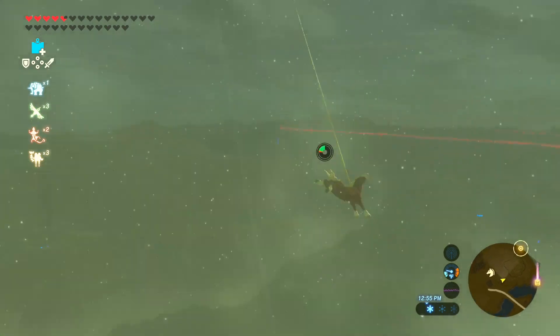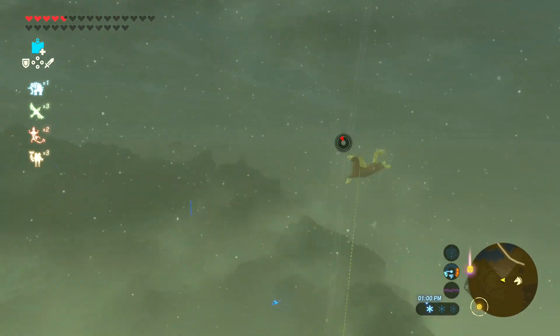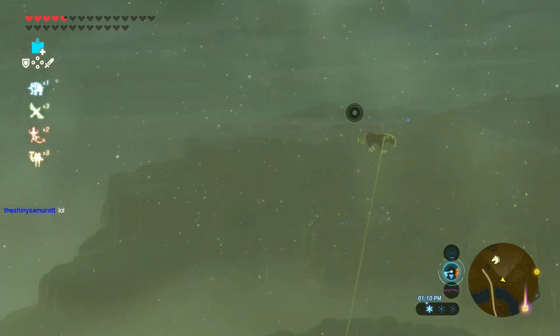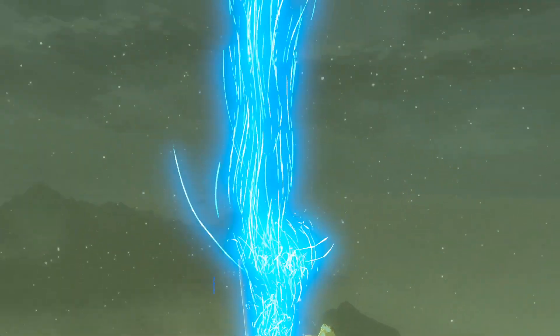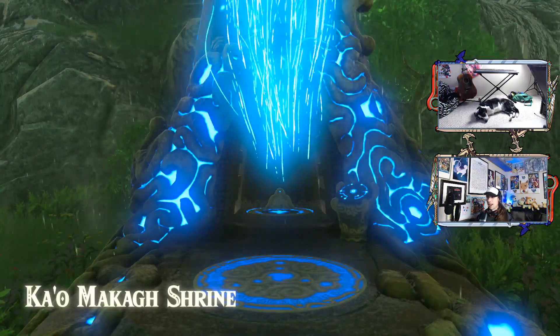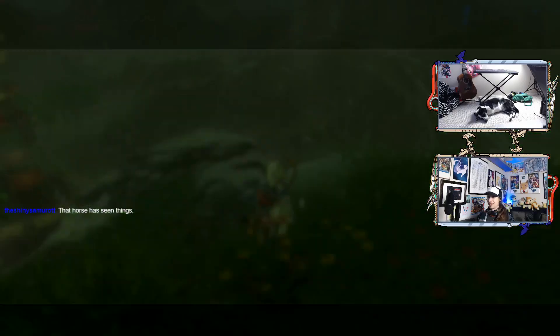Let's see what happens when we run out of stamina, because I'm actually kind of curious. Let's have our answer. Nothing. Nothing happens. Well, now if we travel somewhere else — goodbye, glitched horse. I guess I turned that off a little bit late if I want to use it for the thumbnail. Paw over the ears kind of night. Just one of those kinds of nights. That horse definitely has seen things. That's for sure.